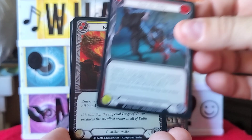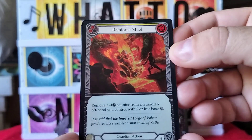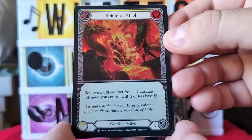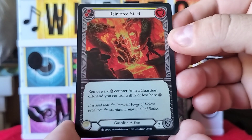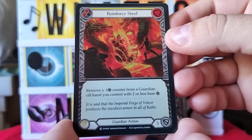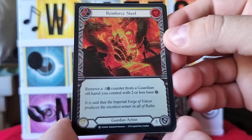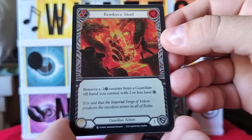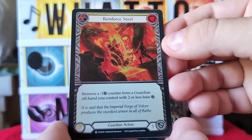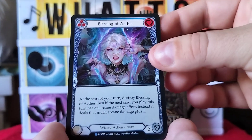Next card is Reinforced Steel — and there's our first holo in a pack! It's a guardian action: remove a negative one counter from a guardian offhand you control with two or less base. Flavor text: 'It is said that the imperial forge of Volkor produces the sturdiest armor in all the Wrath.'